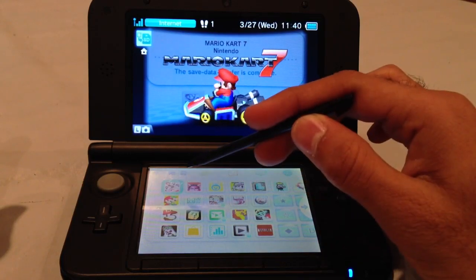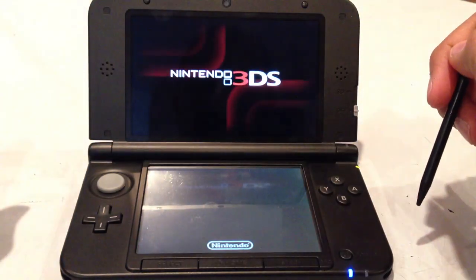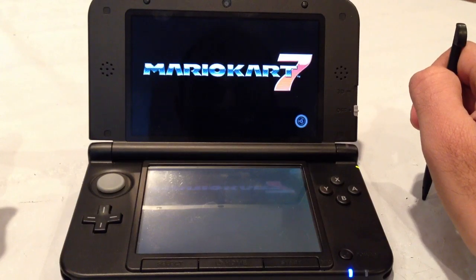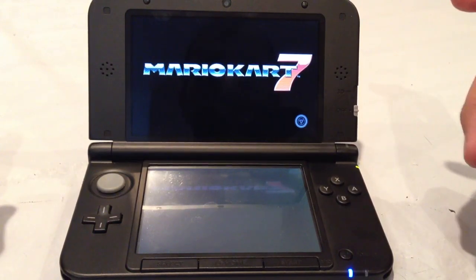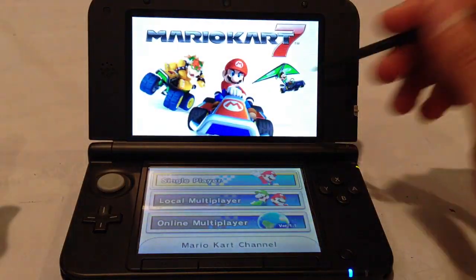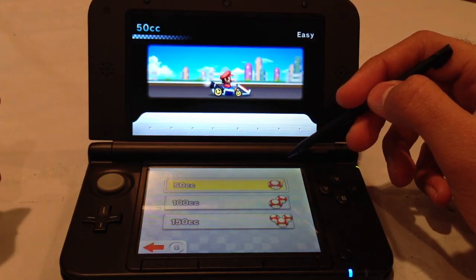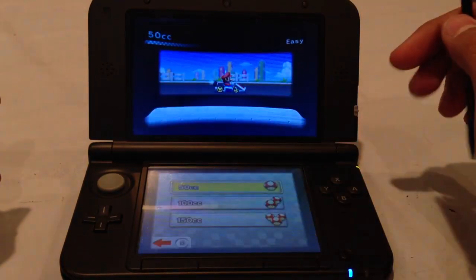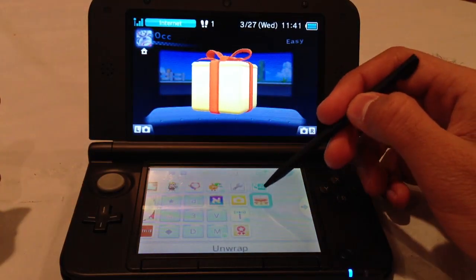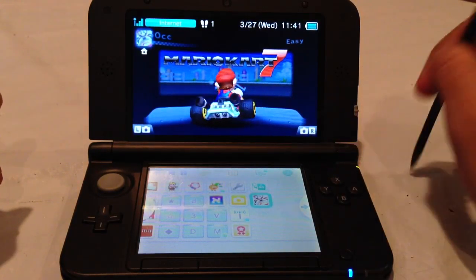Before we open the download version, let's open up the game card first and see if the save data is truly gone — just for video purposes. It's taking a little while to load initially, so I'm guessing it's trying to create new save data. When I hit Single Player and Grand Prix — yep, all the save data is gone. So let's go over to the downloadable version and open that up.